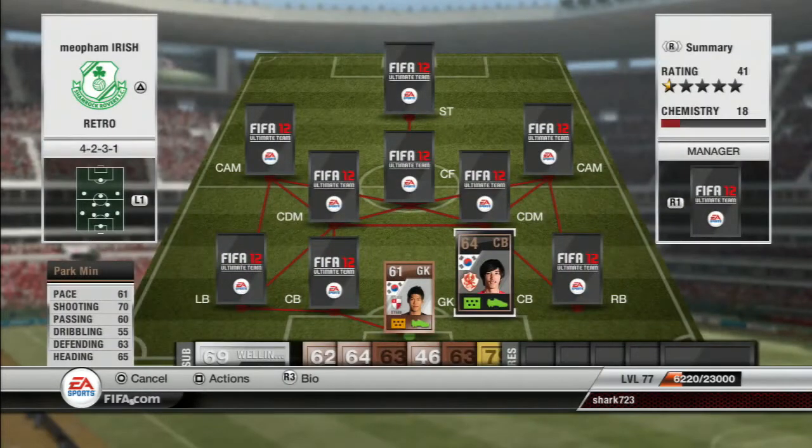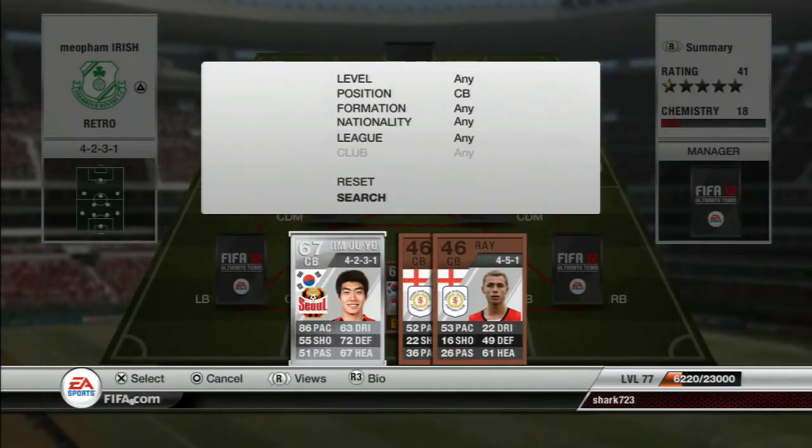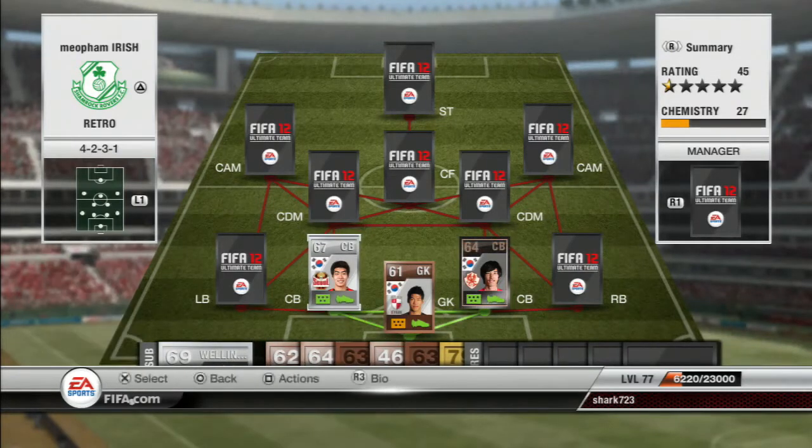Park Min only has 61 pace, however, but as you can see 70 shooting — not too bad at all for a centre back. Next to him we have a silver centre back, Kim Joo Young. He plays for Seoul in the Korean league. And look at that, 86 pace — that is rapid for a centre back, especially a Korean. Well actually, Koreans are all quite fast; there's Suk who I remember is a really fast right back.